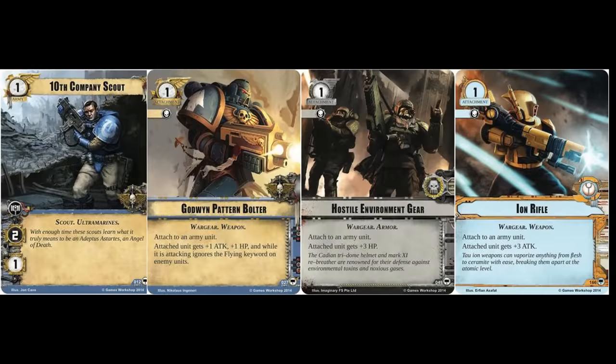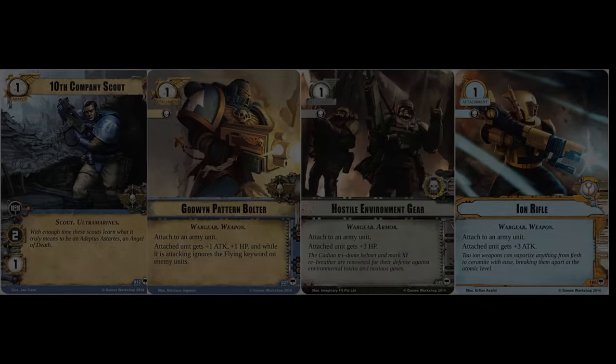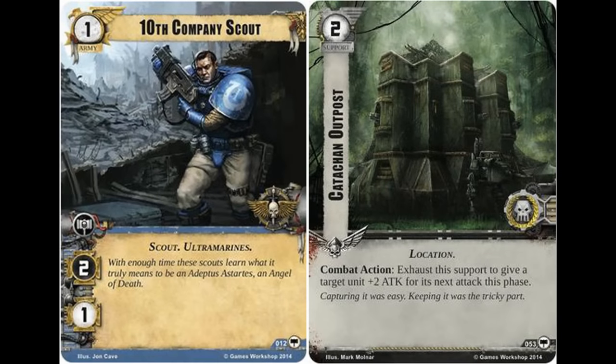Any number of attachments could make this unit stronger, and if you're allied with the Astra Militarum, although it doesn't hit the hardest, if you're able to leverage a Catachan Outpost opportunistically, potentially hitting for four, this Ultramarine Scout has the possibility of packing quite a punch.